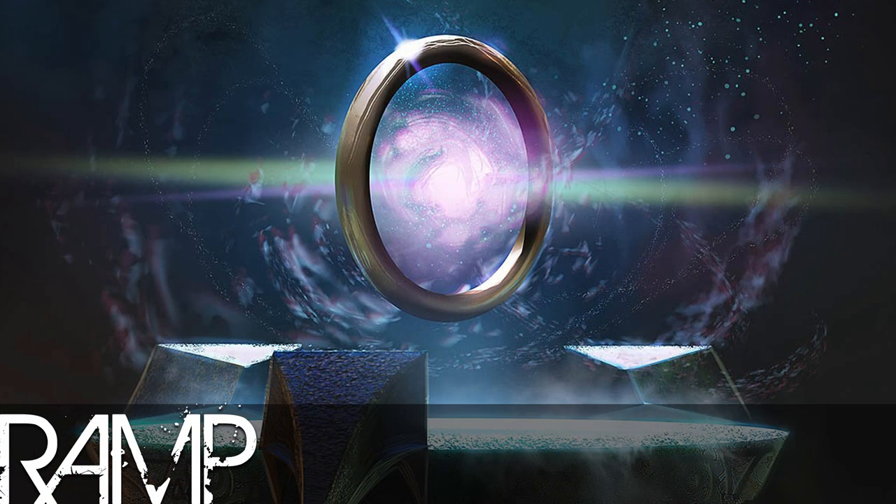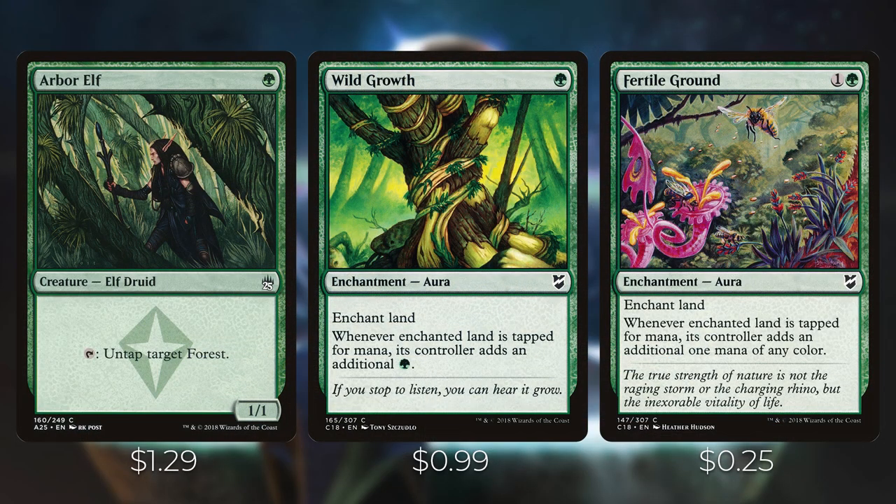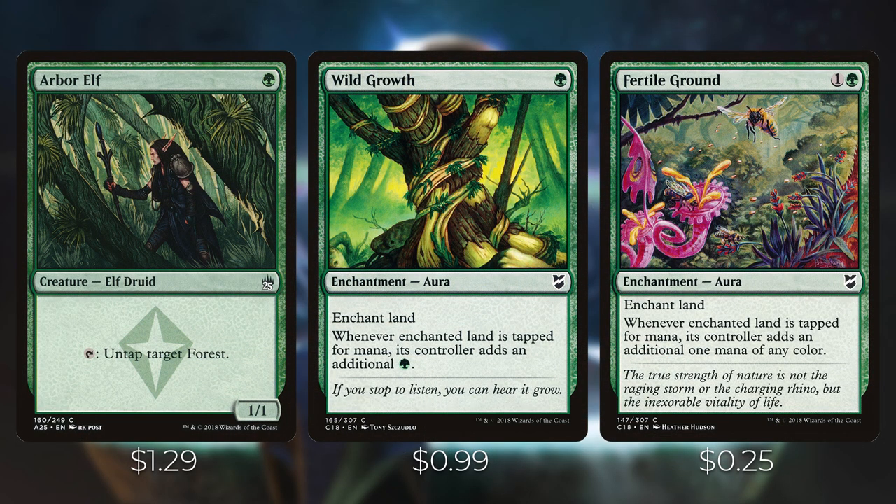For ramp, I'll focus on the relevant auras and interactions. First up is Arbor Elf, which taps to untap a forest. This is nice because we have auras like Wild Growth that you can put on a forest for additional mana. Being able to untap Wild Growth to get two green mana instead of one off that forest is very powerful — it's the only mana dork here purely for that synergy.